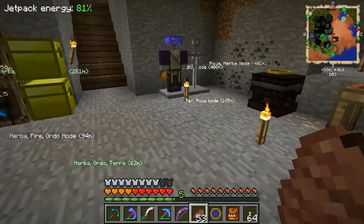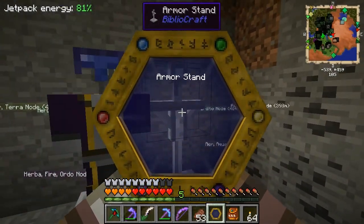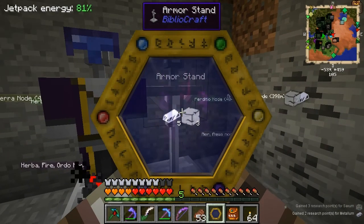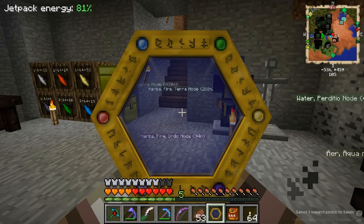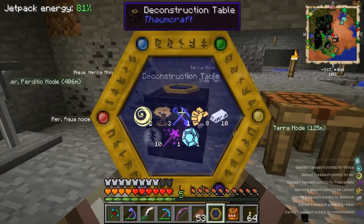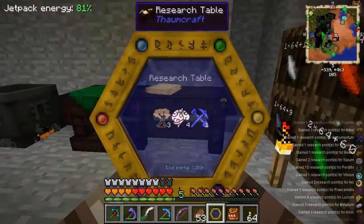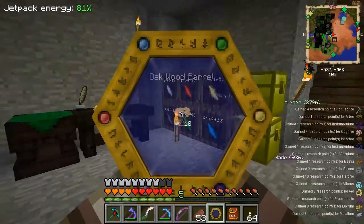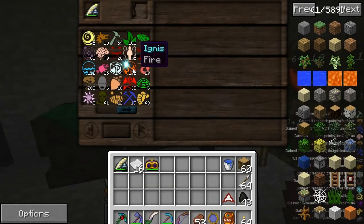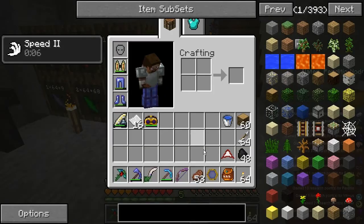You also need this to scan things. So if I right-click - I got two Metallum and three Saxum, it said in the bottom right corner. I've scanned absolutely everything in my world. We can research the crucible - very good. The research points go in here and you use these to research things. It's quite complicated.